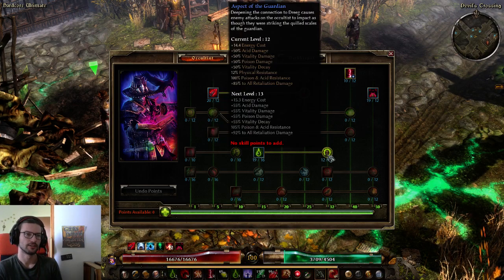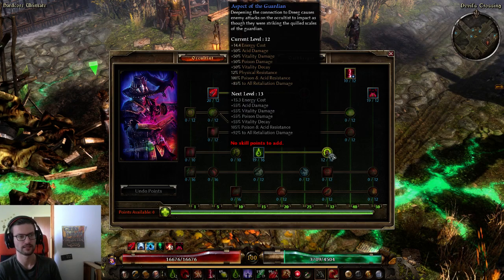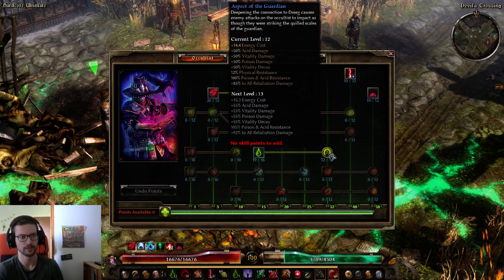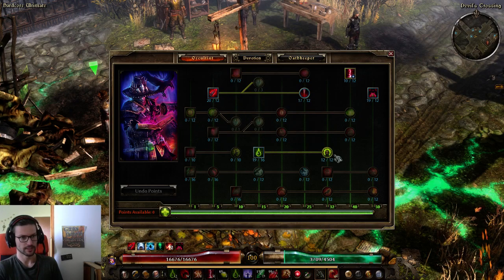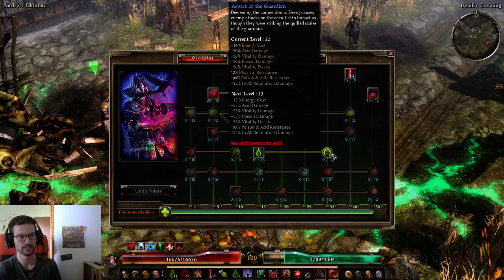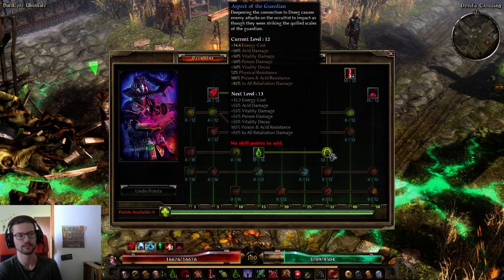The Aspect of the Guardian, connected to Blood of Dreeg, gives 12% physical resistance and 100% poison resistance — so you never have to worry about poison resistance as an Occultist. 12% physical resistance is also a lot, which helps since this is a melee-range build that gets hit by physical damage frequently. Soft cap this only — after 12 out of 12 you get diminishing returns, especially on physical resistance, and you probably don't need more poison resistance anyway.